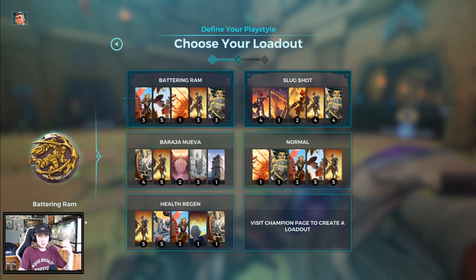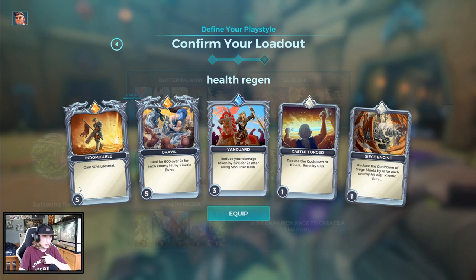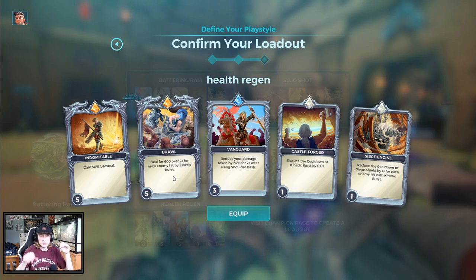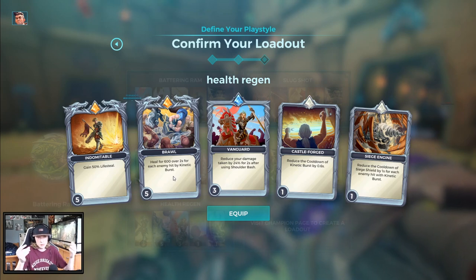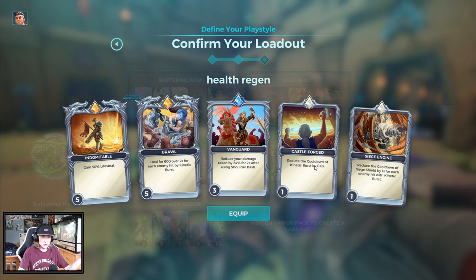So Battering Ram — there are a few different takes on how to play Ashe and different builds. But for me, right now personally, this is the build that I've been absolutely loving. 50% Lifesteal. Heal for 60 over 2 seconds for each enemy hit by Kinetic Burst. This also procs off of shields, this also procs off of turrets — all that kind of stuff. So you can easily be getting 1200 health over 2 seconds by hitting enemies with Kinetic Burst. Remember, it is affected by Cauterize, as everything is. Vanguard: reduce your damage taken by 24% after using Shoulder Bash for 2 seconds — just a great card. Reduce the cooldown of Kinetic Burst by 0.6 seconds — just a good one. And reduce the cooldown of Siege Shield by 1 second for each enemy hit with Kinetic Burst, so it reduces the shield cooldown after you bonk a ton of enemies. It could be really good — I like it a lot. It could be 1, 2, or even 3 seconds off. It's a good card.